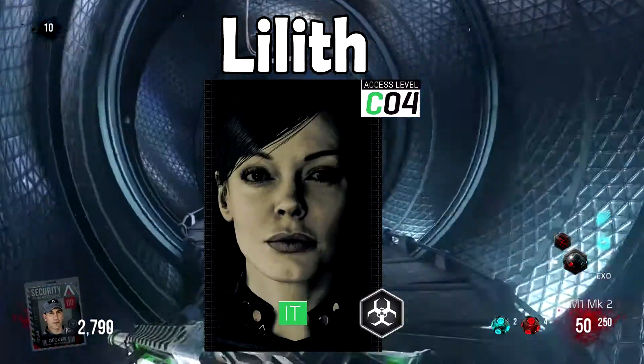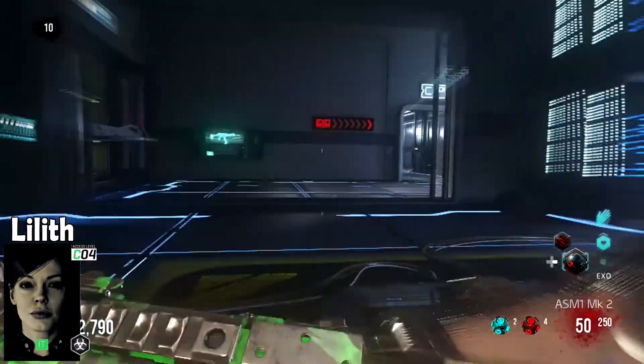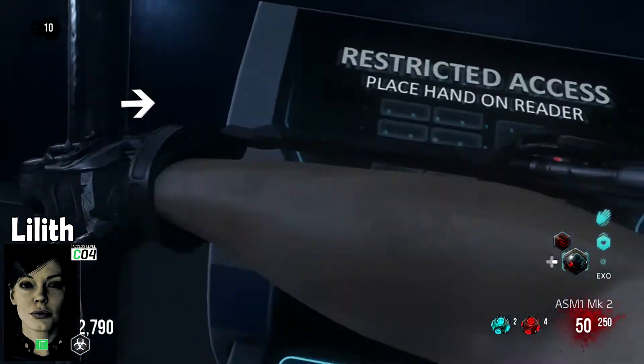If your character is Lilith, you'll find your fingerprint scanner in the morgue on the second floor past the Exo Reload upgrade station. It's right in front of the door which leads to the ExoRoom.